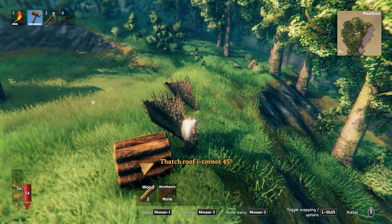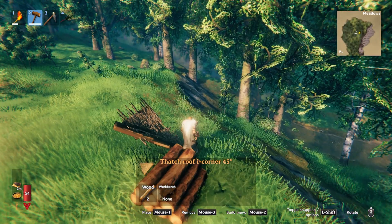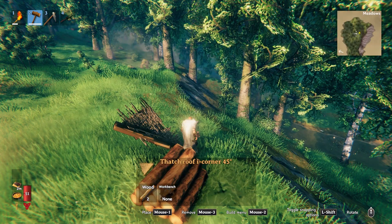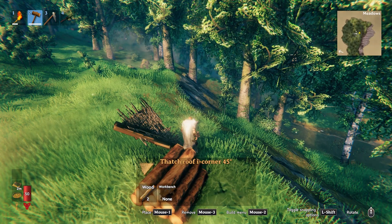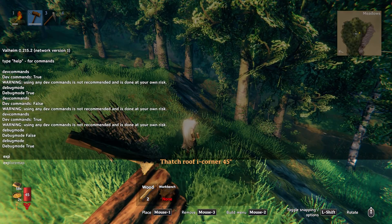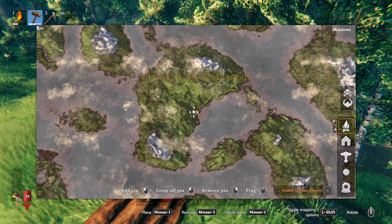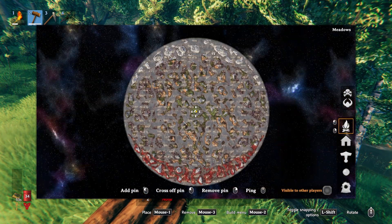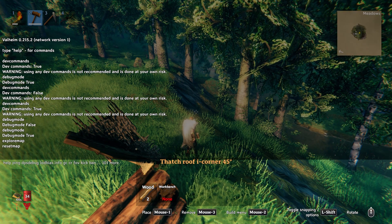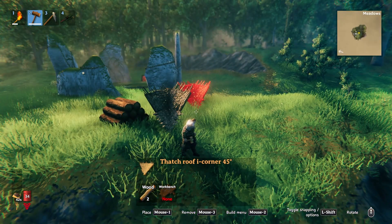There are some other commands I'm not going to get into all of today. But about the map — a good command you're probably going to want if you're planning on doing creative mode is you can type in explore map, and it will explore the entire map of your world. Then you can also type in reset map to reset the map to where you are.